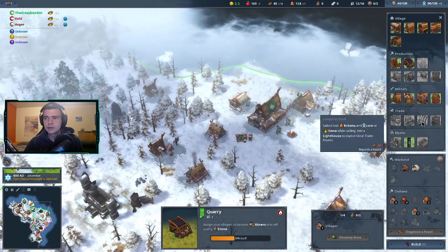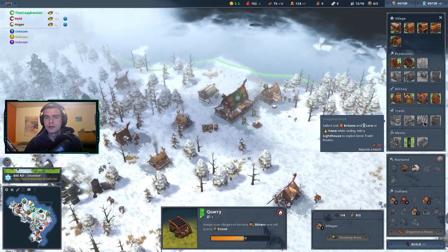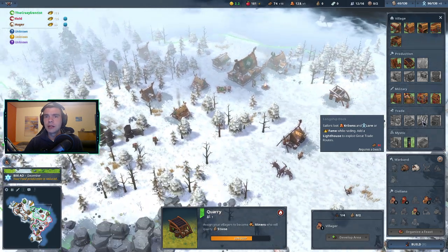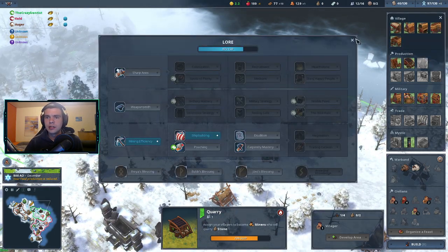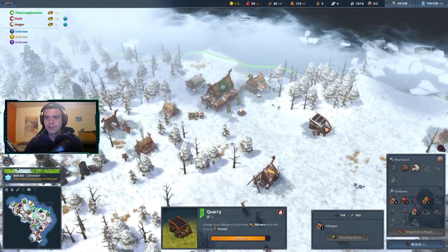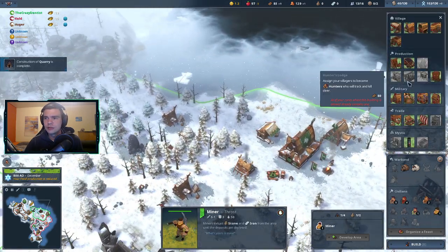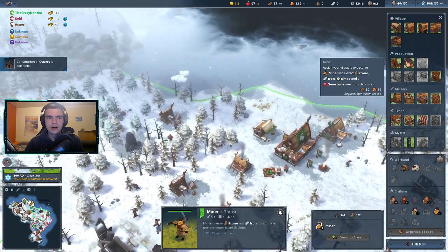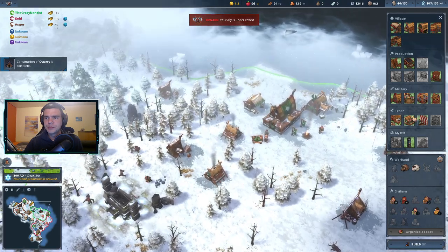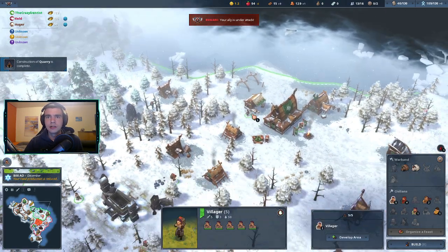We're going to go for the sailors. Get one sailor going just for a little bit of lore, because we need quite a few lore points until Nimble Paws. The thing is, the moment we get Nimble Paws you usually also get the iron to upgrade the trackers, so this is when the final upgrade will start before our attack.